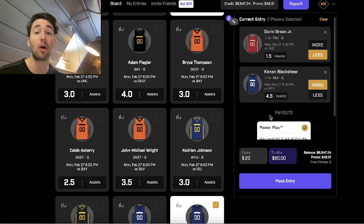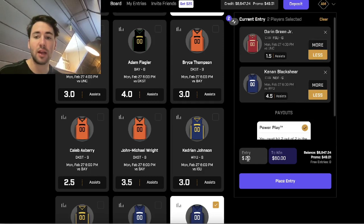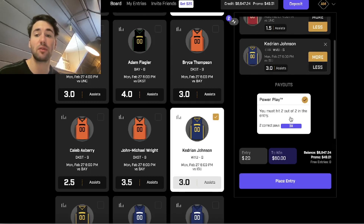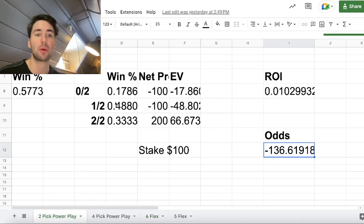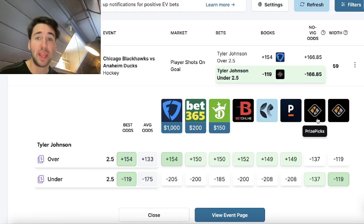Any two-leg parlay, any two-pick power play that you put together — you're going to notice your payout doesn't change. It's always 20 to win 60. It doesn't matter if we switch picks, still 20 to win 60. So you're getting a 3x payout for two-pick power plays. We've gone through the math before, and for two-pick power plays, what that means is you're getting the implied odds of minus 137.